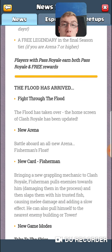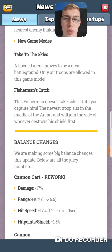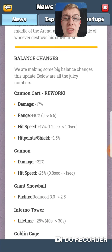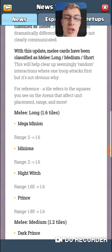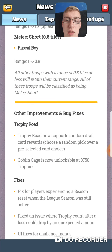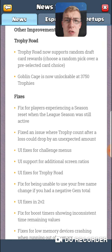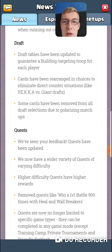There's a new arena called the Fisherman's Float — a Legendary Arena for this season. The new card Fisherman is coming soon, and there are two new game modes: 'Take to the Skies' which is air troops only, and 'Fisherman's Catch.' Balance changes have been made — melee has been changed to long, medium, and short melee. Trophy Road now supports draft card selections too.